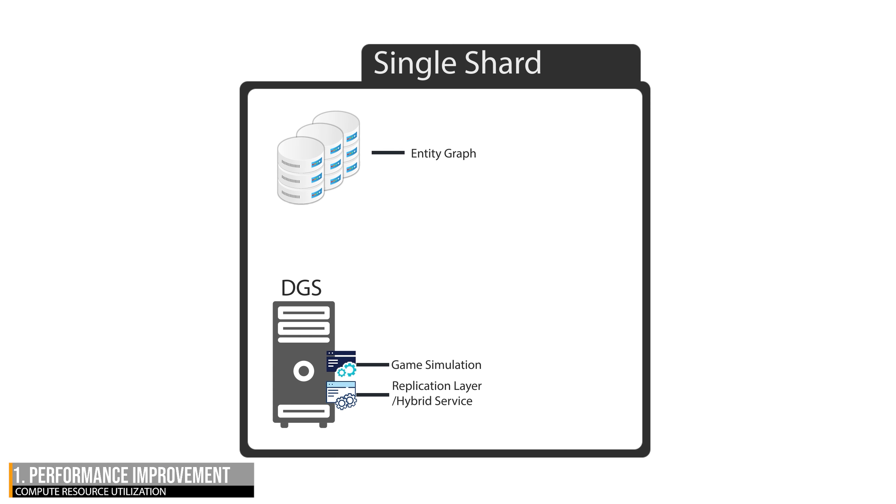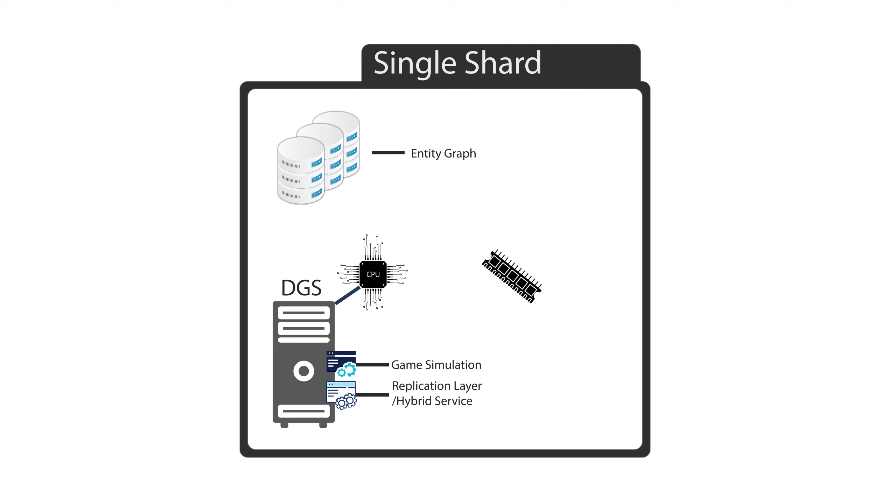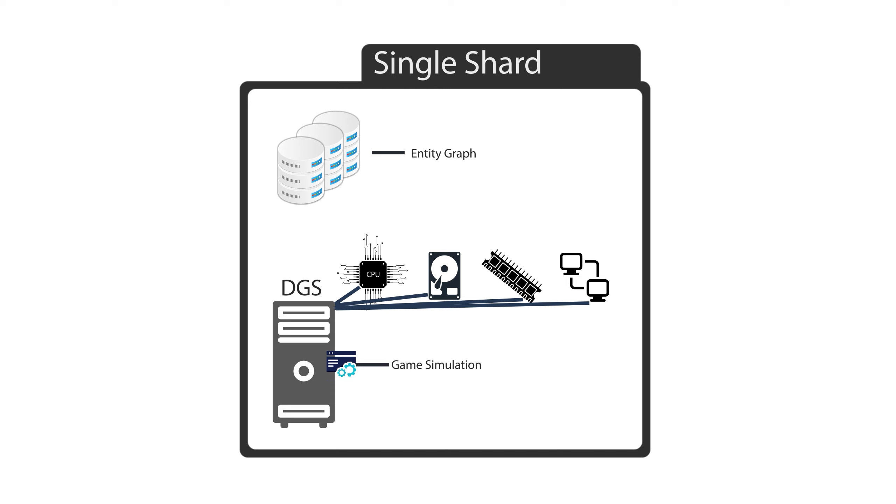First, let's revisit the discussion around shared compute resources. On a single DGS today, the Replication and simulation are hosted on the same server, as we already discussed. This means that their processes are sharing and utilizing compute resources such as CPU, memory, disk, and network throughput. With the separation, the compute resources used by the Replication Layer are freed for use by the simulation only. This means that we might — and I want to stress that this is purely my own speculation — see some performance improvements.